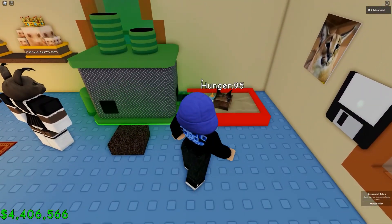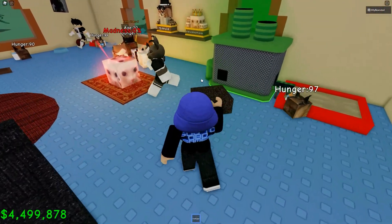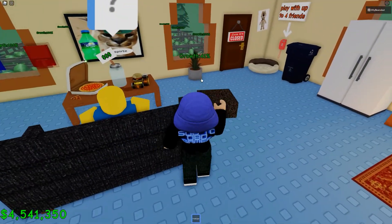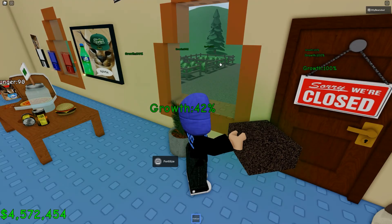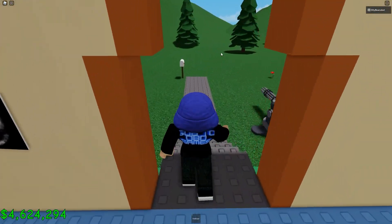I have also unlocked the poop machine. It changes poop into fertiliser so you can use that on the catnip plant in here, or if you can be bothered, you can also transfer it outside into the catnip farm, which is pretty cool.